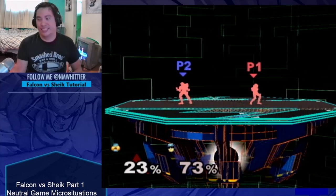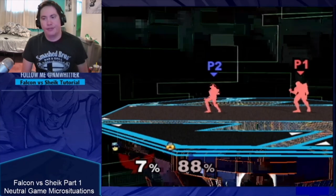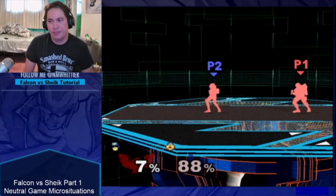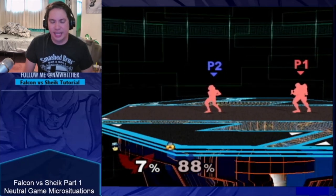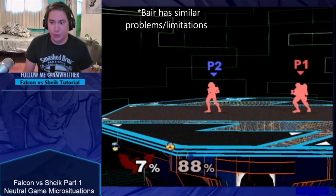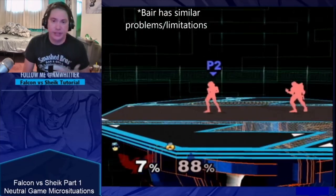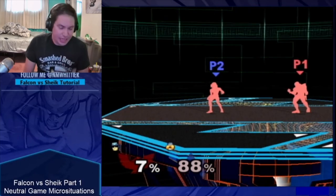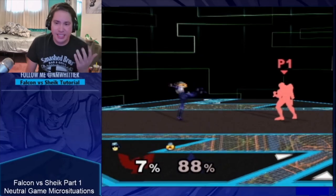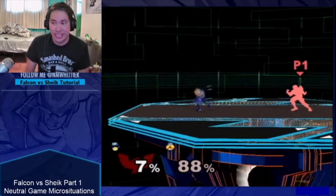The first thing that we're going to talk about that's difficult for Falcon players to deal with, especially at lower levels, is that his own neutral air is not a terribly effective neutral game tool in this matchup. Even though in other matchups it's pretty safe — he's got good range and can use aerial drift to make it even safer — it's just not very good against the things Sheik might do, and especially not good against this move.